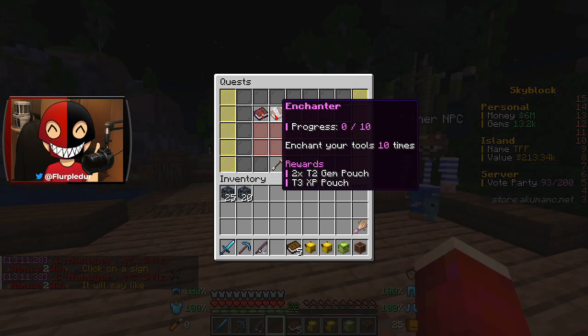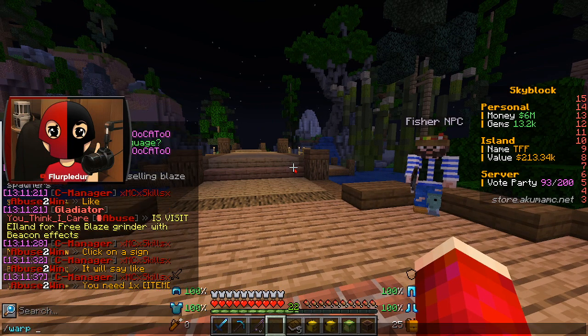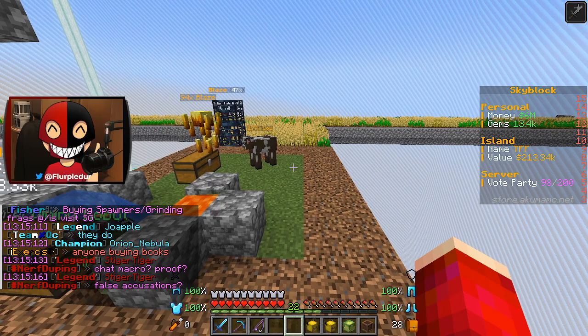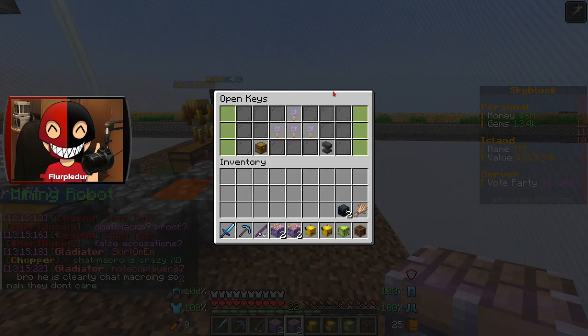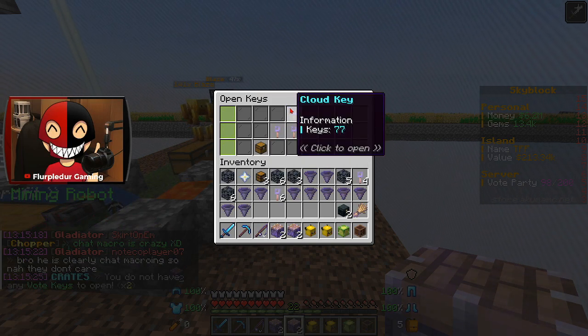Our current quest is to enchant your tool 10 times — that one's going to have to wait a bit. Warp enchanter. I'm going to go ahead and instead just open some things — I want to open up a few of these. I'm going to open up all of these keys and just salvage all.